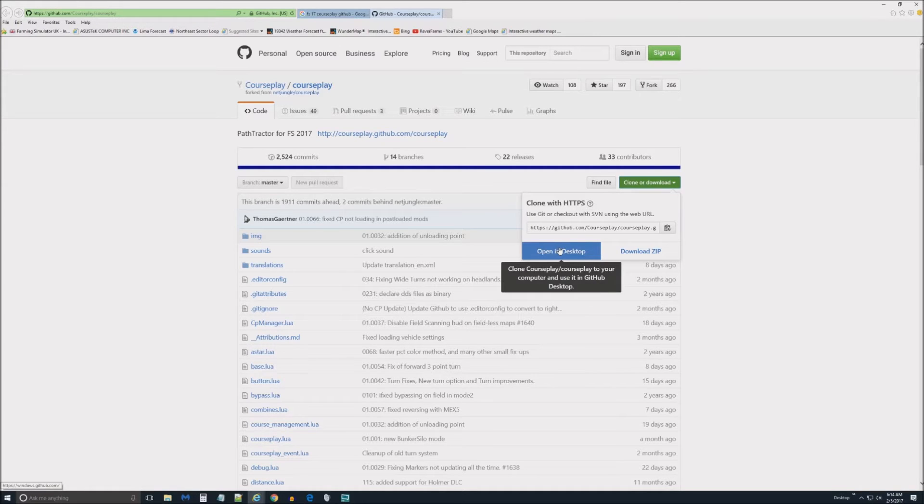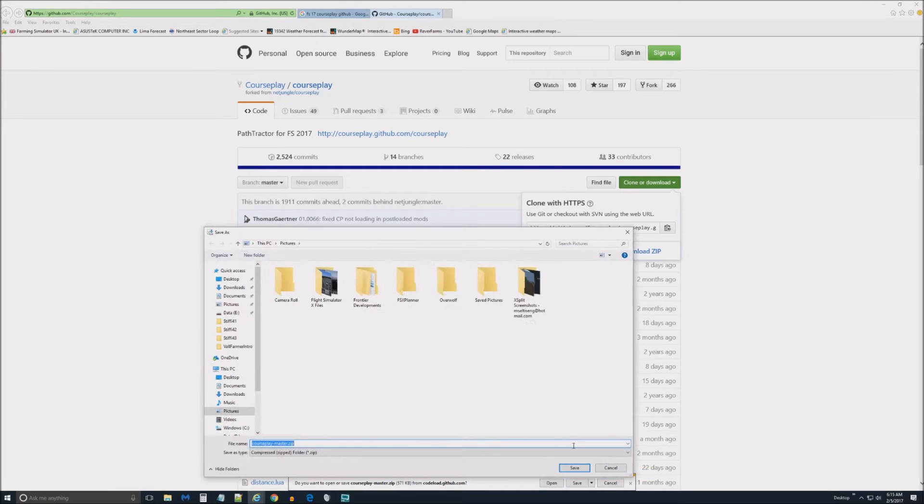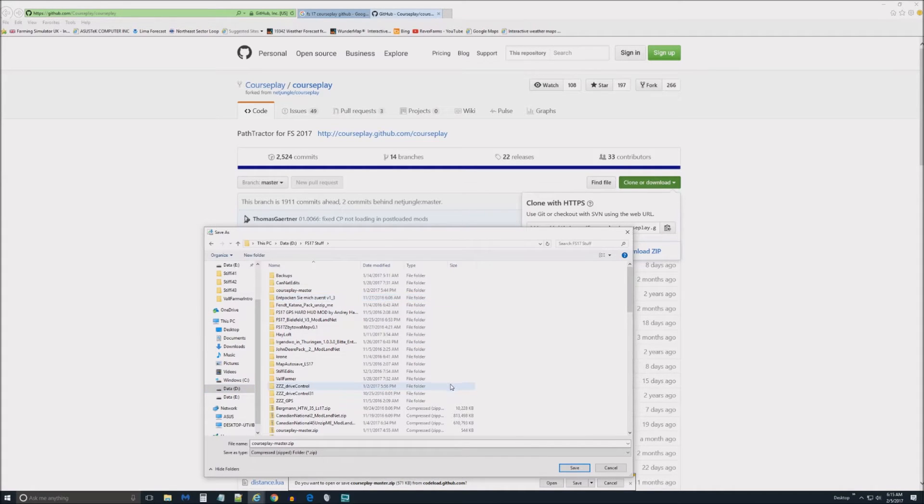It comes up and says how do you want to do it — open it in the desktop, which I don't know exactly what that would do. I'm a programmer but I'm really not that great with modding things. I'm going to click 'Download ZIP' and then I'm going to click 'Save As' so we know where it is. In my case I'm going to go to my D drive and then into a folder I have called 'FS17 Stuff.' It says courseplay-master.zip, so I'm going to save it.